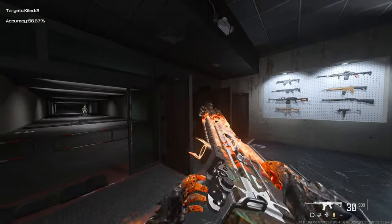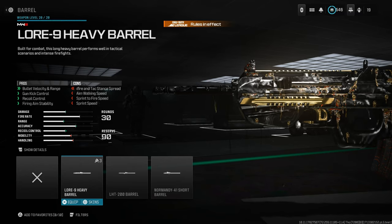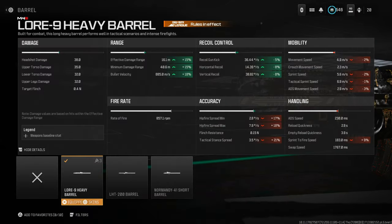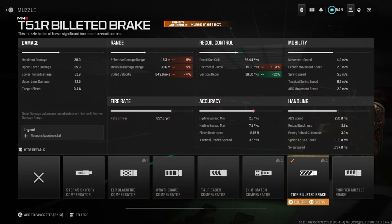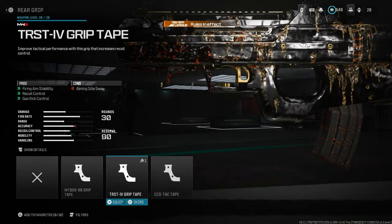Down to number one — the BP50. The most broken and best AR in the game right now. For the barrel, use the Lower Nine Heavy Barrel for recoil control and overall range. You lose some mobility but we'll fix that. For the muzzle, use the T51R Billeted Breaker for bullet velocity. For the underbarrel, the DR6 Hand Stop.